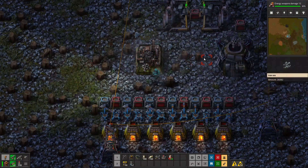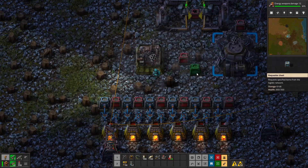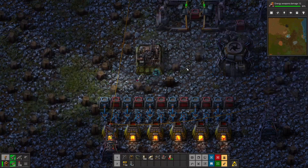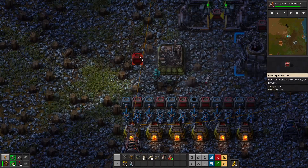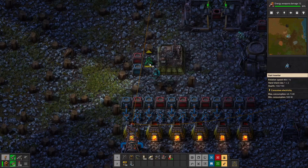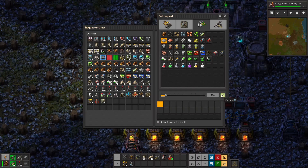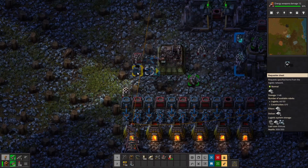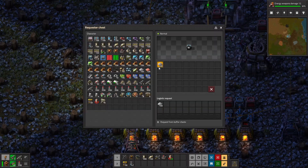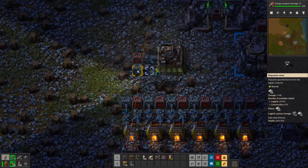That's the very basics of how logistics chests work. If we want to continue the process and build an assembling machine, all we need to do instead of making a belt is put a requester chest and an inserter down. We request, say, a hundred iron plates, and the robots will just move the items as needed. You see how instantaneous that was — that's one of the reasons why robots are so good. They move items effectively immediately, so you don't have to worry about supply constraints or routing belts, because robots move in the air and can move however you want.